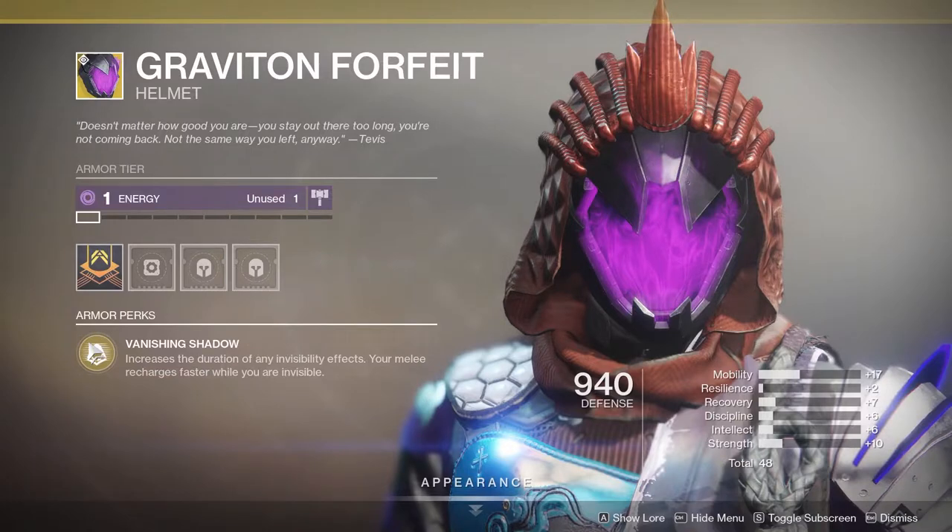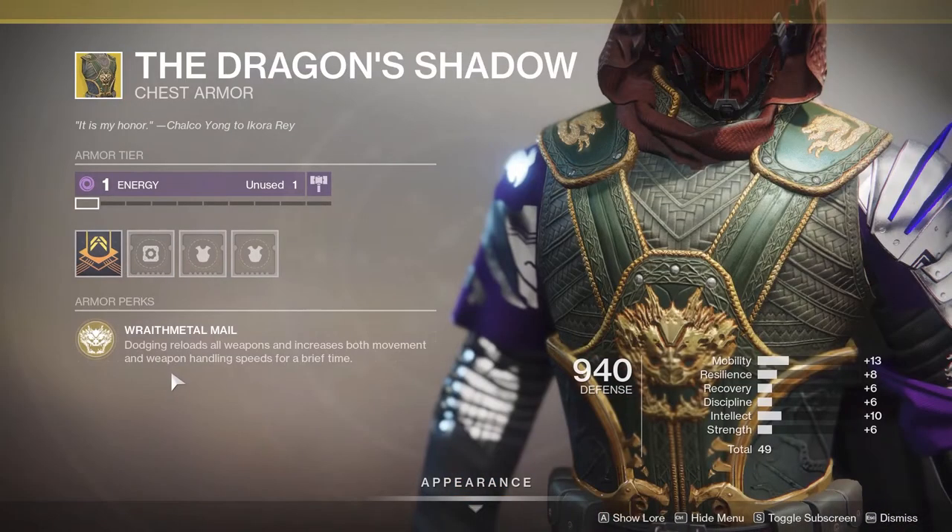You can add Graviton Forfeit, which increases the length of your invisibility — great for building on what you're already doing. You can use Dragon's Shadow, which allows you to dodge to reload all your weapons and increase movement and weapon handling for a period of time. So if you're in a tight spot or run out of ammo, it lets you reload and shoot a little bit quicker.